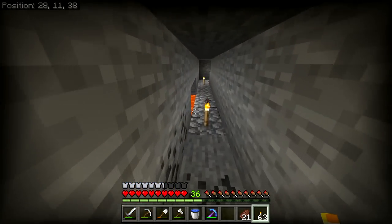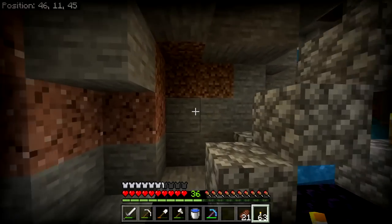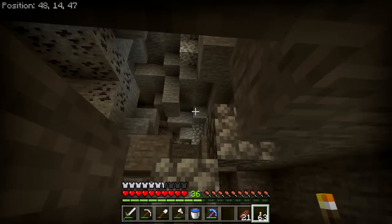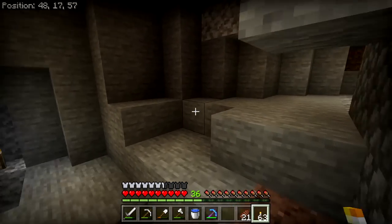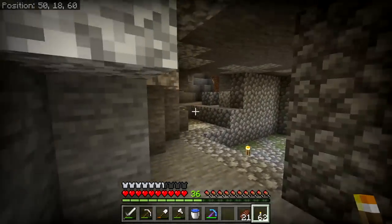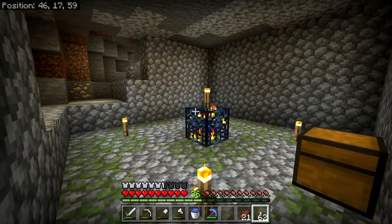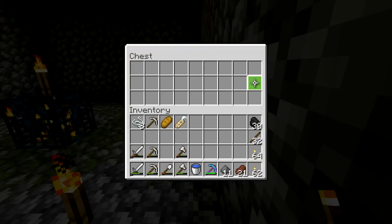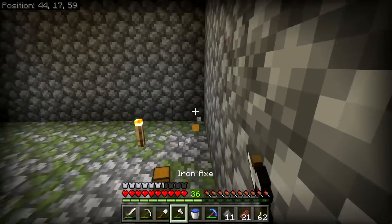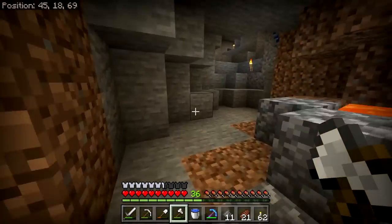The zombie spawner producing zombies even though it was well lit was a bug — a glitch — and I downloaded an update and we're fine now. I found another spawner off-camera and I've only thrown a few torches down, but as you can see it is not spawning zombies any longer, even though it is less thoroughly lit. So that was just a bug — it's fixed.